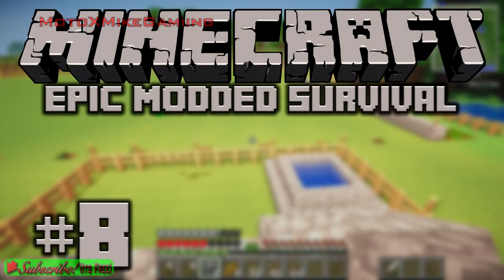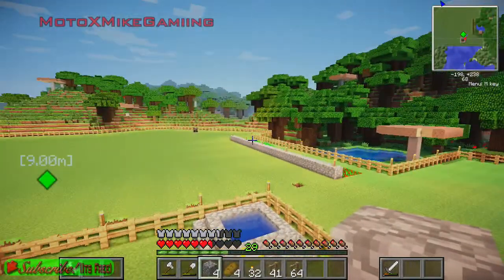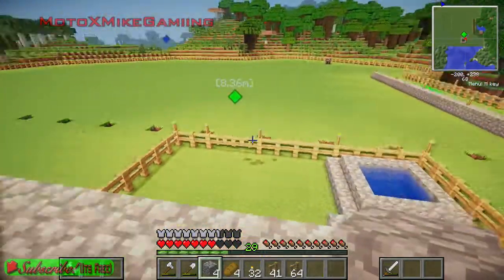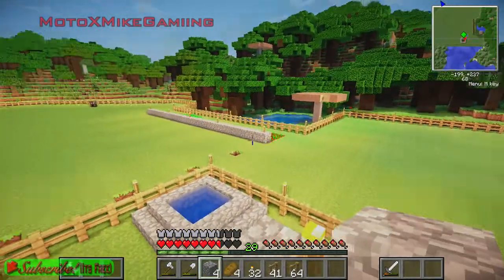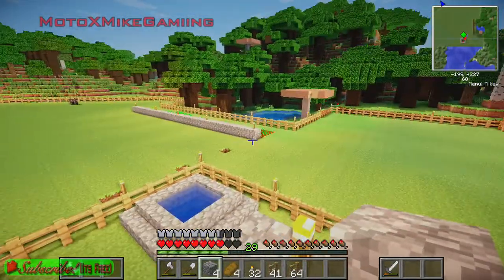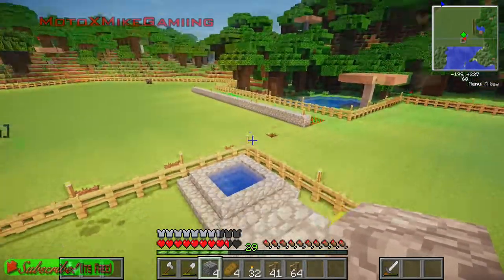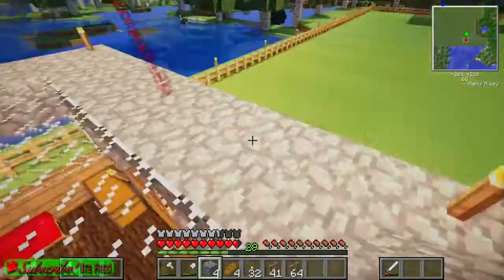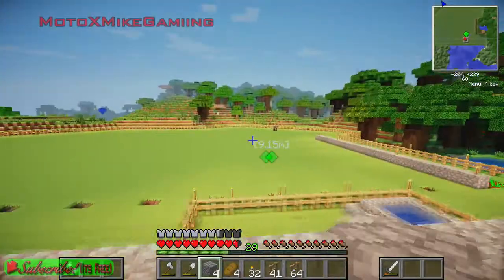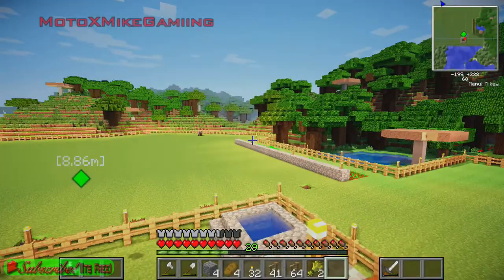Hey guys, my name is Michael, also known as Mike, and I'm back with more Minecraft epic modded survival. As you can see, I have a little bit of a farm going all the way along there. The water holes are under the stone so when I harvest the wheat, it doesn't go into the water. That's a little trick I've learned over the years. I've marked out all the water lines, and I'm gonna leave room to expand my house that way. Now I'm gonna go try to get some cows — I've got some wheat here.